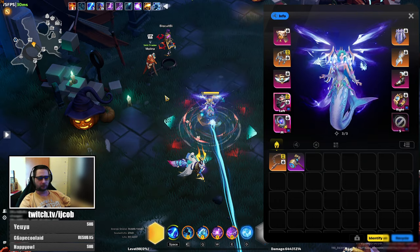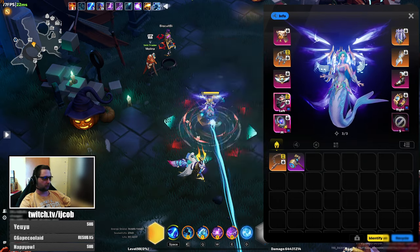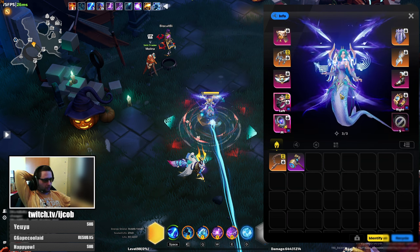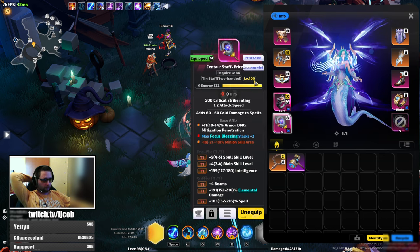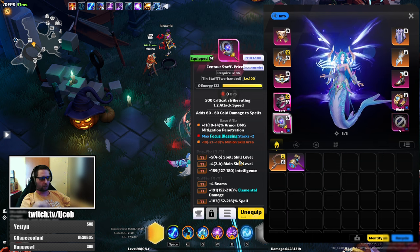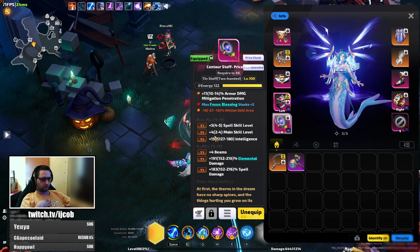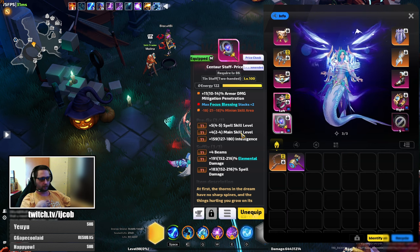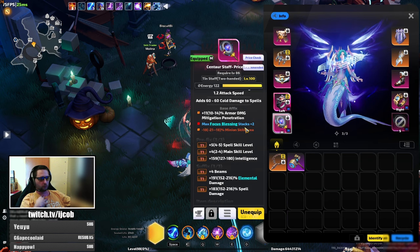Item-wise, the first upgrade after the previous video — where we had all items at tier one, item level 86 — the first upgrade I did, and I think everyone should do, is buy a level one, item level 100 piece and pretty much craft it yourself. You want intelligence, spell skill level, and main skill level on it, and then you want a base with plus two focus blessing stacks.